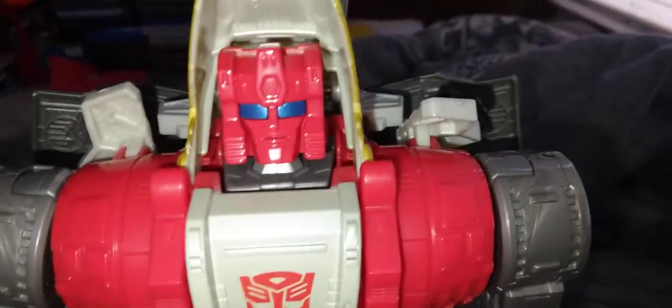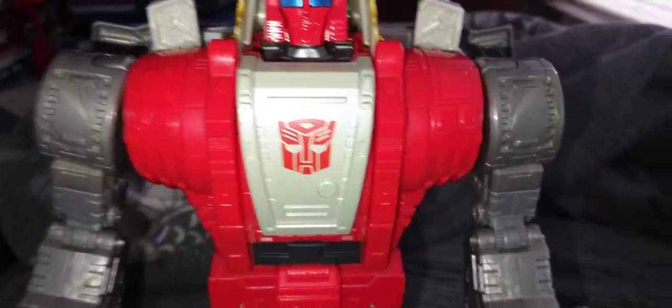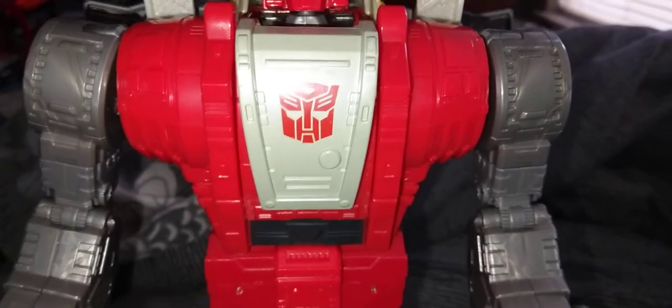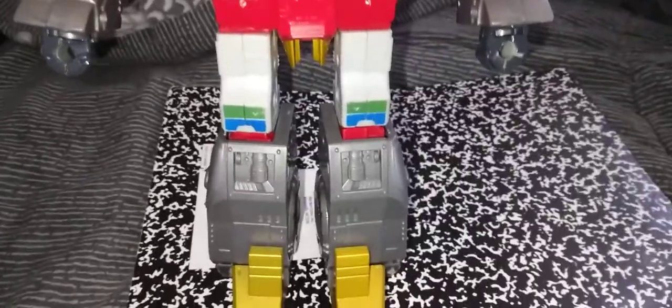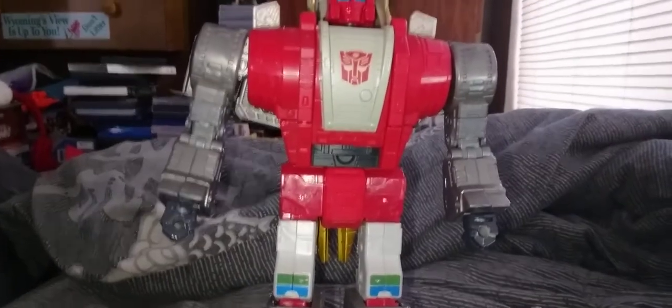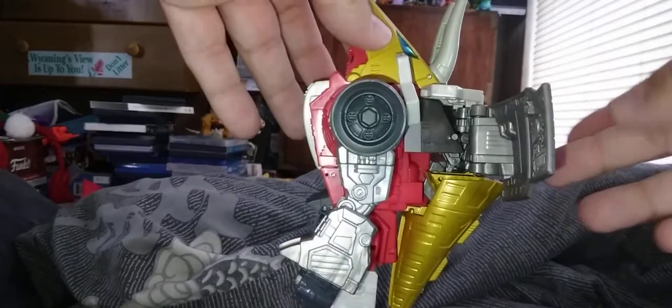I really do like this iteration of Slag — he's very nice. Taking a close look at his face: nice red on the face, blue for the eyes, a big Autobot symbol on the faux mouth or fake jaw. He's very tall, the backpack compresses nicely, he has his wings, and the giant triceratops head on top — akin to the original toy.